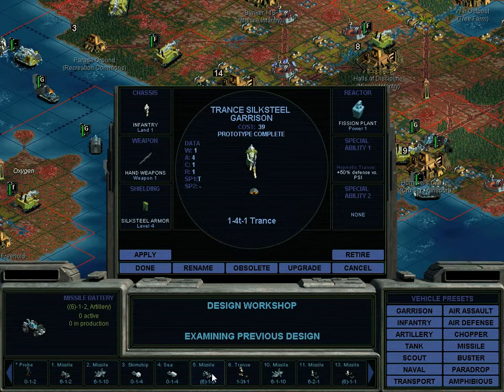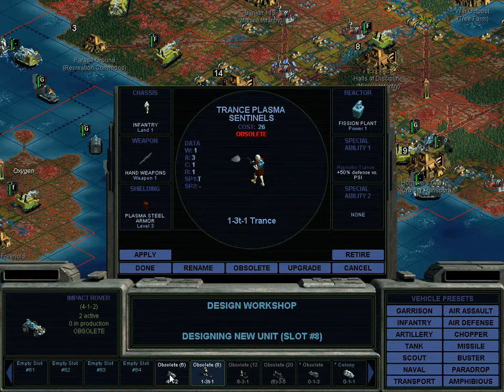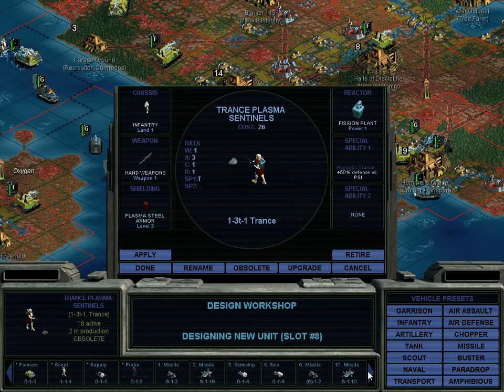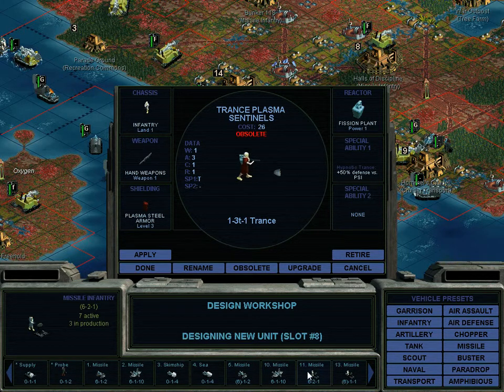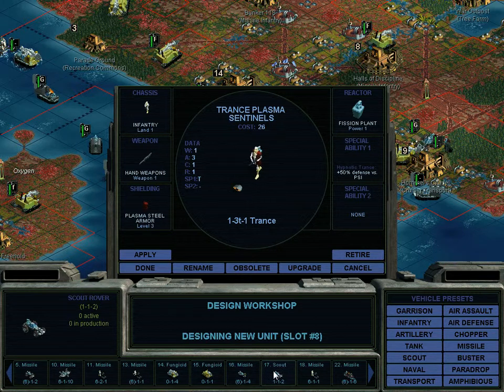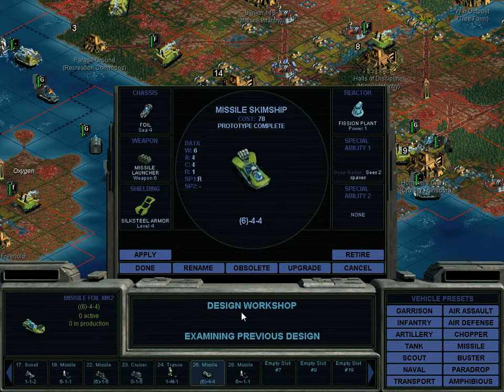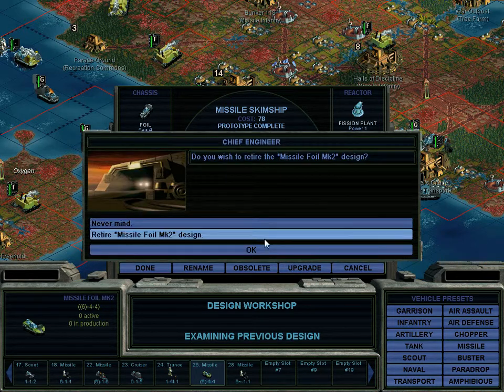Sea colony pod. Missile battery — good. Transplasma sentinels — we're going to make them obsolete, which is interesting because we have some in production. And is that it? That gives us formers. Missile foil — see, we're not going to ever use this missile skim ship. Missile foil mark 2 — I don't see a real purpose for that.